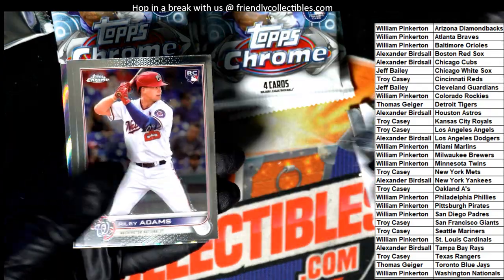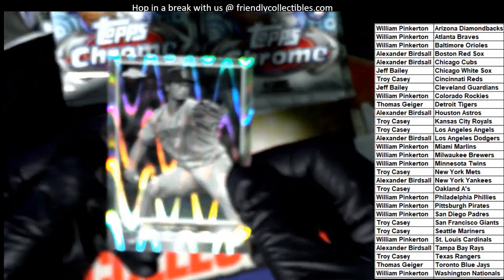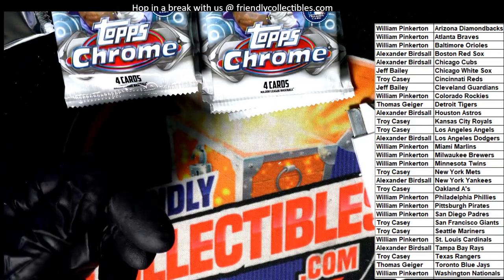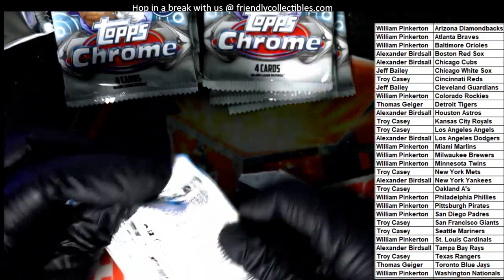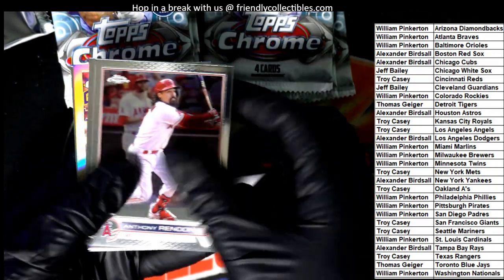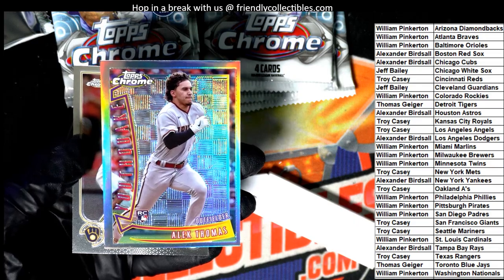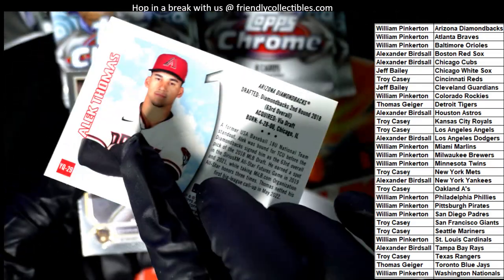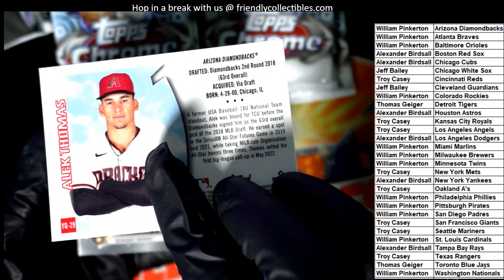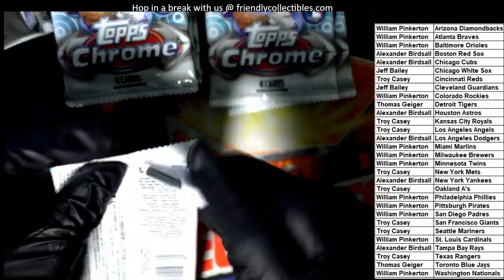Lisa Cunha. Riley Adams. Austin Riley. Here's another Ray Wave — Yu Darvish for the San Diego Padres. So we've had Pirates and Padres. Another Youth Quake — this one is the rookie. Nice, that's a great rookie card to have — Alec Thomas. Hope the Arizona Diamondbacks owner picks that one up.